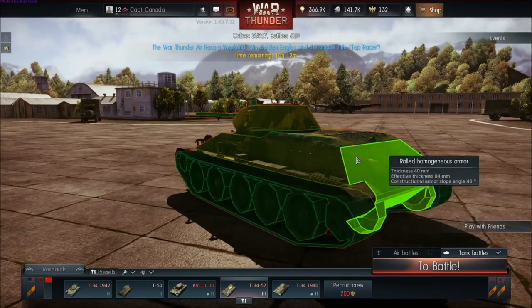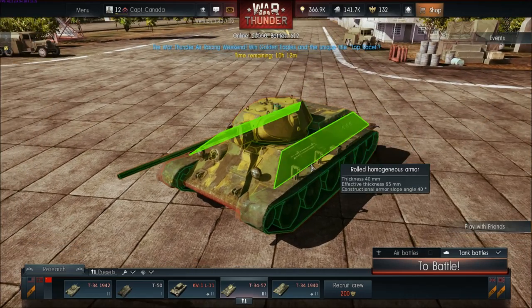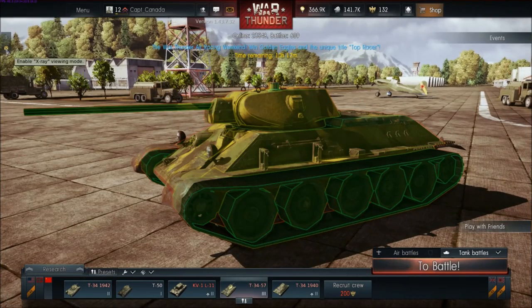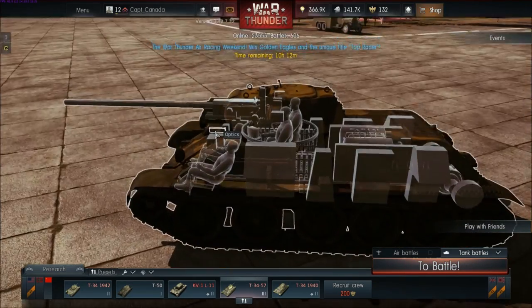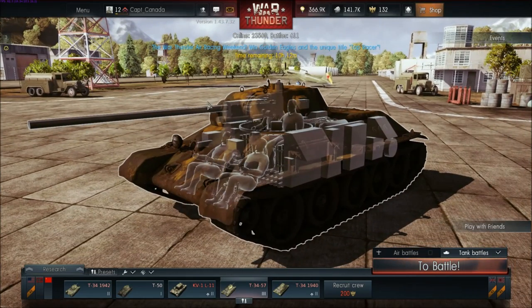You just roll over all the different parts of the tank and you can see all the different module pieces have different armor. Next, if you click the button again, you can see it's Enable X-Ray Viewing Mode, and that will load up a semi-transparent cutaway version of the tank where you can mouse over and see where all the module pieces are.